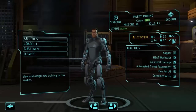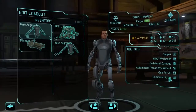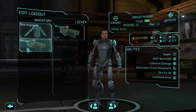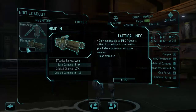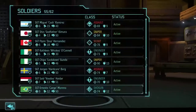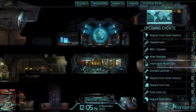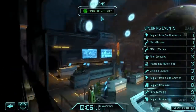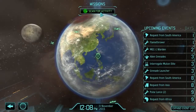I wish I knew what Combined Arms did. I can't find it anywhere — doesn't seem to be explained by any of these systems. Well, at least we have the mechs now. We don't have all the gear to make them effective yet though — we're going to need to wait a couple more days for the weapons and gear we need. They're probably not going to join us in battle for a while, but at least we have them so we can start training them up.